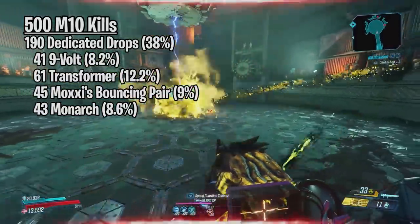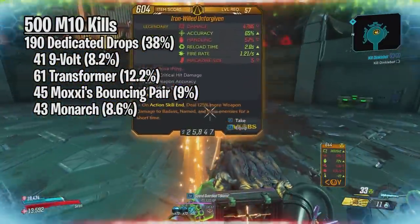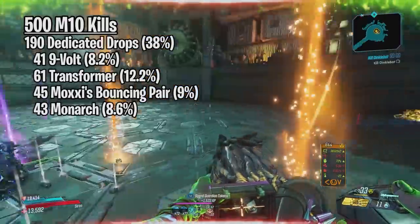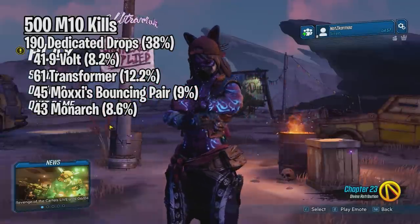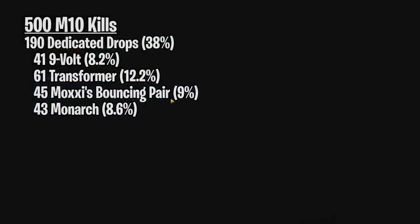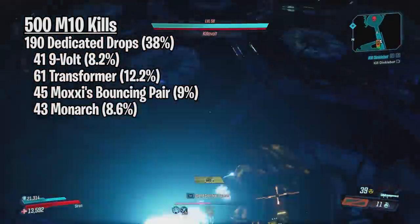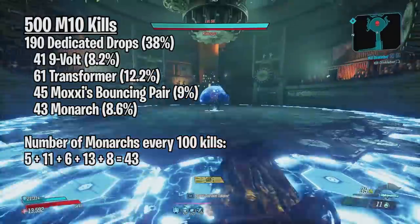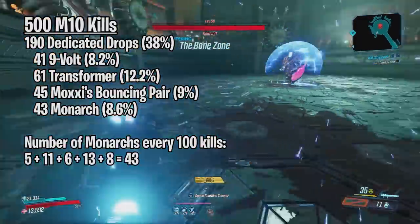Since the Transformer is a very popular shield, it's worth mentioning that I did get every single anointment you can think of, so if you want to farm a 50% elemental Transformer, I guarantee you'll get it. Now, let's move on to what most of you are interested in — the Monarch's drop rate. It dropped at an 8.6% rate, which means that theoretically you should get at least 8 or 9 within 100 kills. I also recorded the amount of Monarchs I got in each set of 100 kills: I got 5, then 11, then 6, then 13, and finally 8, for a total of 43.